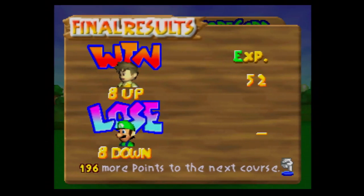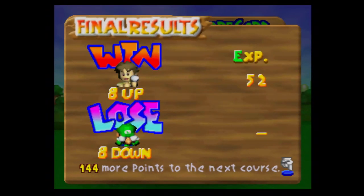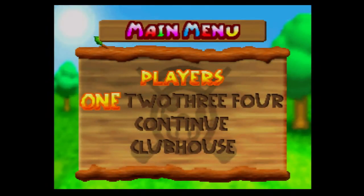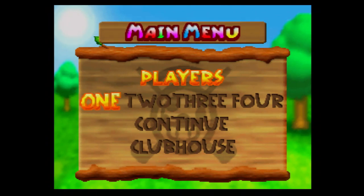Anyway, so that wraps it up for this part of Mario Golf for Nintendo 64. We unlocked Luigi, so next time on Mario Golf for Nintendo 64, we are going to do none other than the next tournament. I'll see you guys next time. Later, folks.